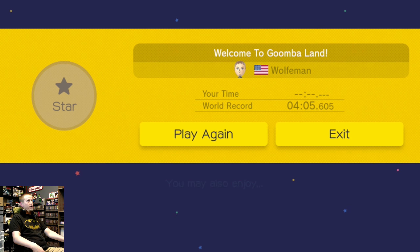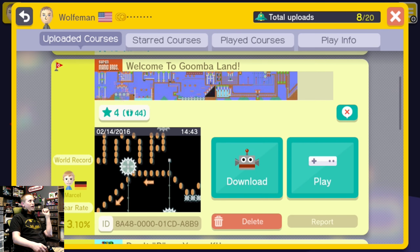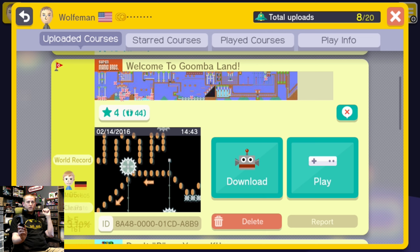I gotta be honest, that level was a lot more difficult than I remember — I thought I made my first level easy, but apparently I'm a masochist. If you want to play this level, I'm going to have the ID on screen right now, and you can also find it in the description below. If you enjoyed this video please hit that like button and subscribe. I have five more levels to show, hopefully better than this one. If you get a chance to play my level, let me know in the comments, and if you have a level you've made in Super Mario Maker that you'd like to share, throw that in the comments too and I might just play it in a video. Until next time, see you later folks!